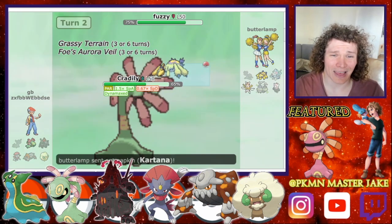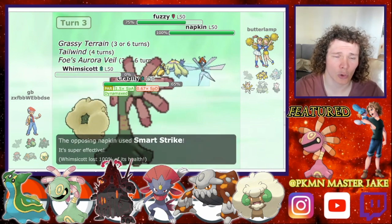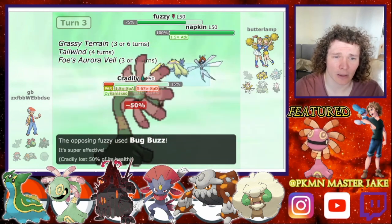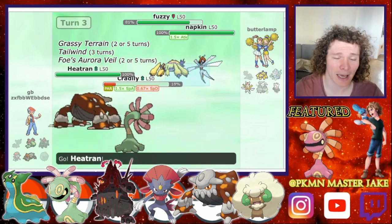He then sends in his Cinderace or his Katana, and we send in our Whimsicott. He goes for the Max Strike onto our Whimsicott, taking it out, and then another Bug Buzz onto the Cradle-y. We get Paralyzed, so I'm just not having any luck at this point. But we did get our Tailwind up.